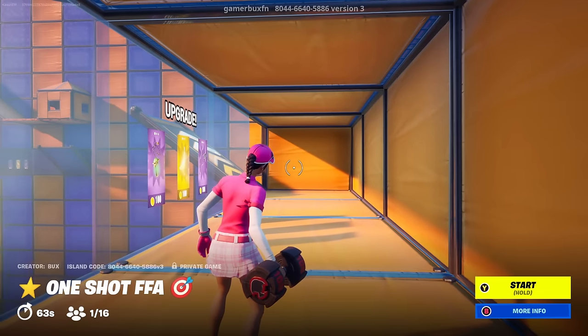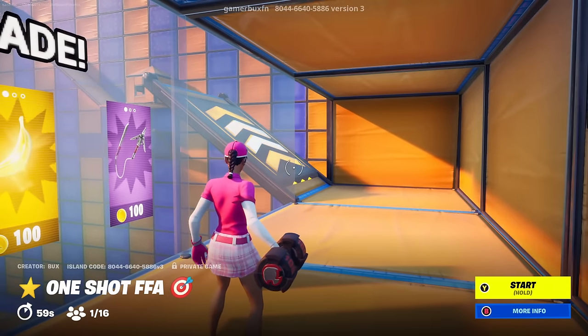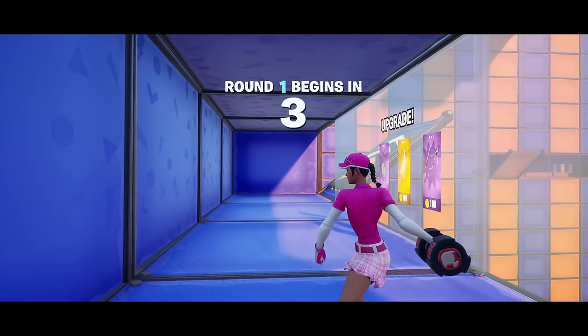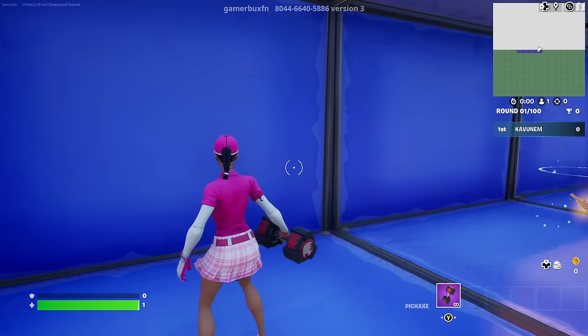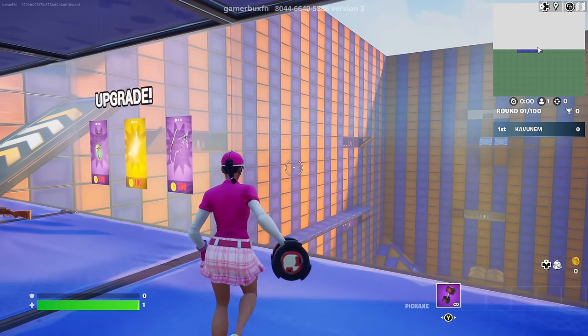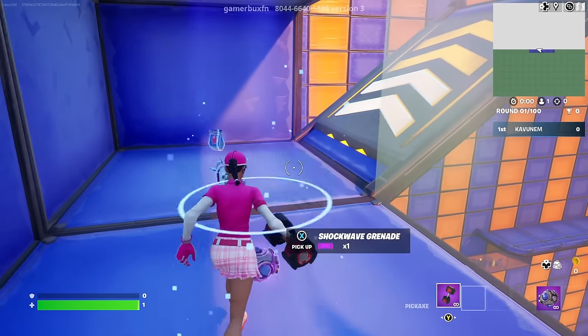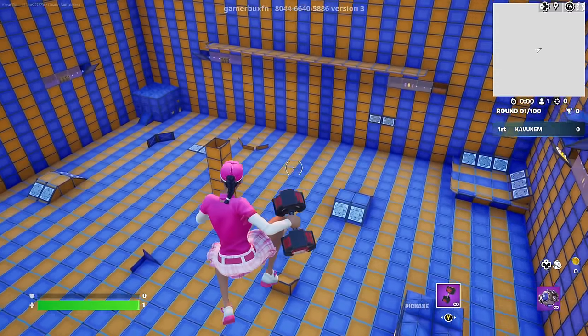As you guys can see, we just loaded up into the map. Once you're inside of the map, all you need to do is just start it up without needing to wait any time. It's going to give a black screen and the map will start. Once you're in your spawn area, come over here and pick up a shockwave grenade and simply launch yourself out of your spawn into this middle arena just like this.